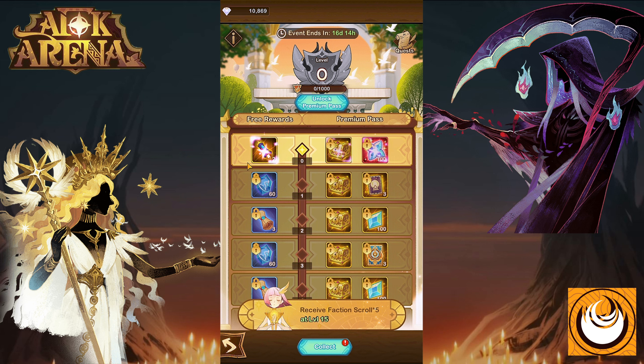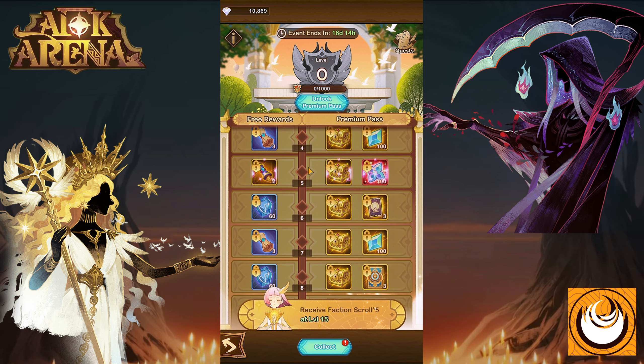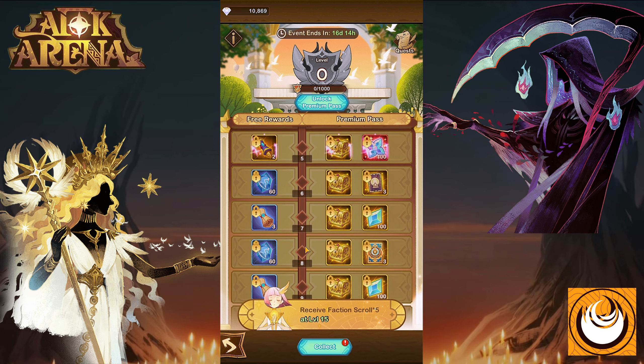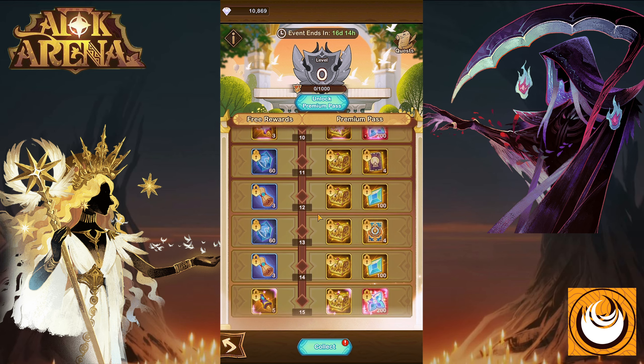You'll be able to get Faction Scrolls, Blue Summoning Scrolls, and Normal Summoning Scrolls as well for your account. The higher this level is for your Champion's Bounty, you'll be able to get all of these rewards for your account.